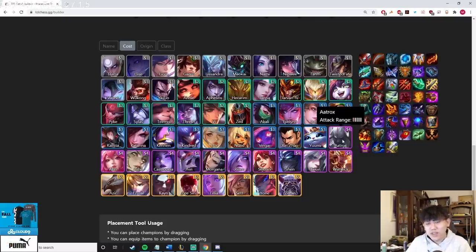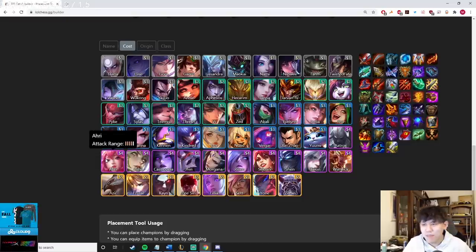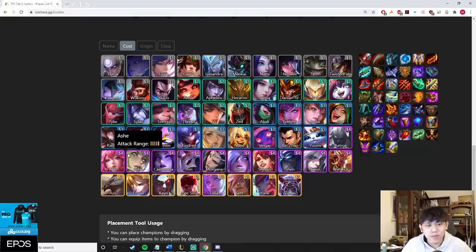Moving on to the four-costs, which are more exciting. Aatrox — I'd actually skip an Aatrox chosen on 4-1 no matter what; he just doesn't use items well and can't really solo carry a fight. Ari — I personally think this unit is garbage; I've seen it top four but it's not consistent. My playstyle is to slam items almost always for Dusk Ash or Talon, and I recommend you do the same — those three comps are 20 times more consistent. For Ash, best-in-slot is probably GA, Deathblade, Last Whisper.